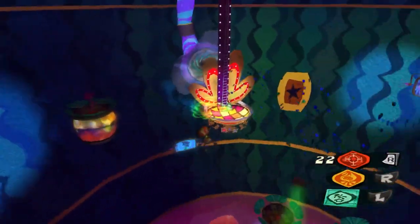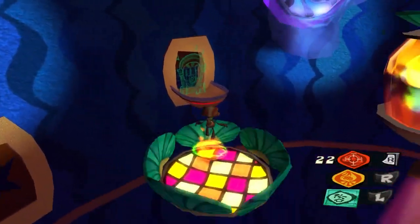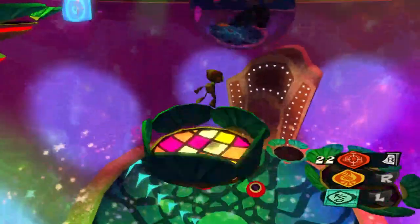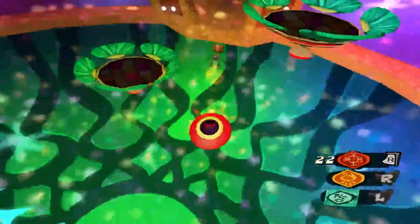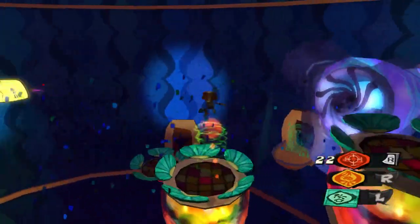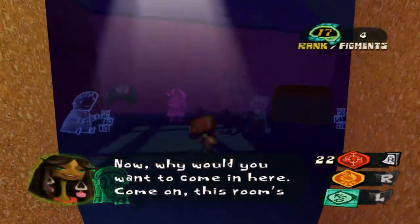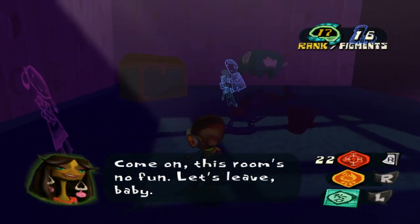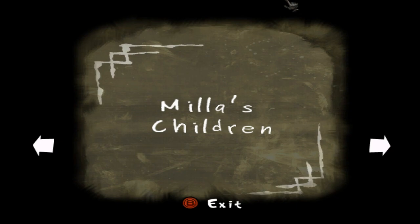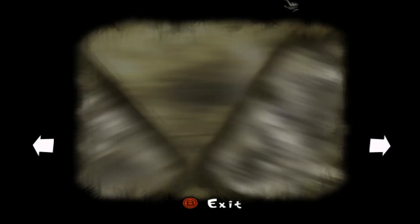Psychonauts is a platformer all about exploring the minds of different people and all that comes with exploring such things. For the most part they are pretty zany and fun, but as comes with exploring someone's mind, inevitably you will come across something disturbing. In this case, a memory in the mind of the ever-kind Mila Vodello. In her mind, you will come across a memory of hers from when she was a caretaker at an orphanage. One day, when she was out getting groceries, the orphanage was set on fire and all the children died. While it was happening, she could see and hear their screams through a psychic vision. If you enter the chest next to the memory, you will be brought to a room of Mila's nightmare, which appears to be shadowy figures representing the dead children, begging Mila to help them and blaming her for their death. Pretty disturbing stuff.